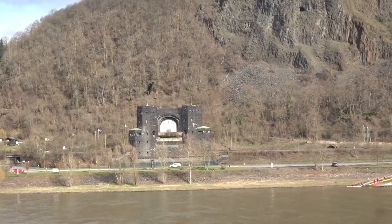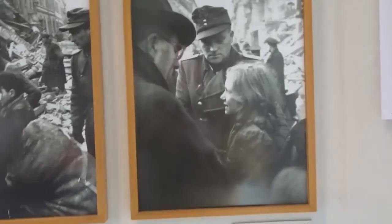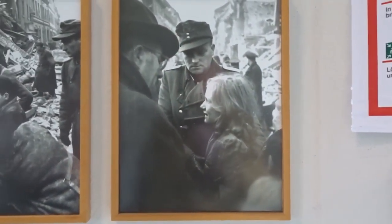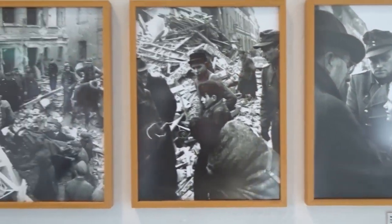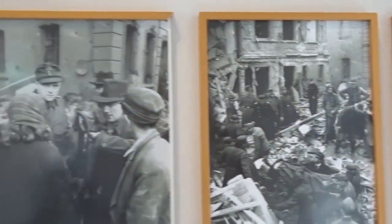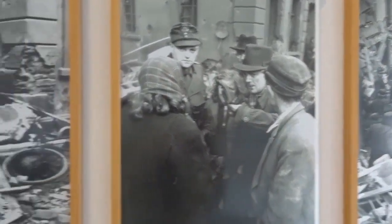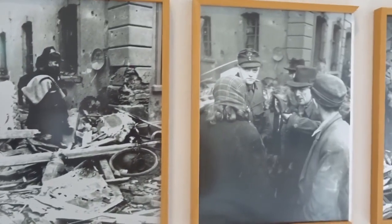We are continuing our way to the other tower. As I said earlier, this area was pretty heavily bombed before the bridge was taken, and here you have some photographs of what the area would have looked like. This is from an air raid on the 2nd of January 1945.